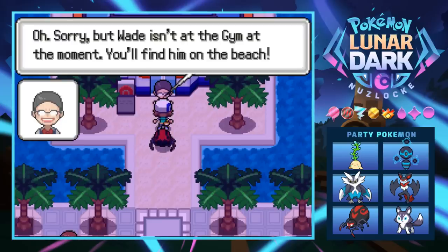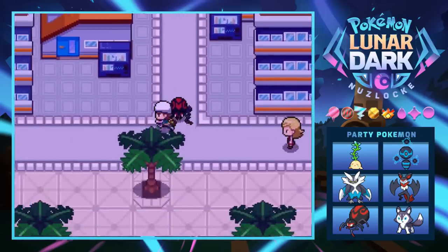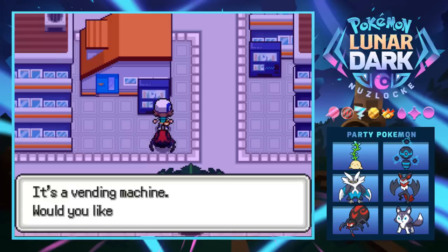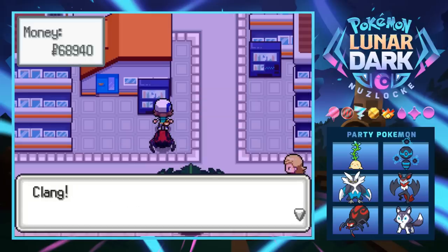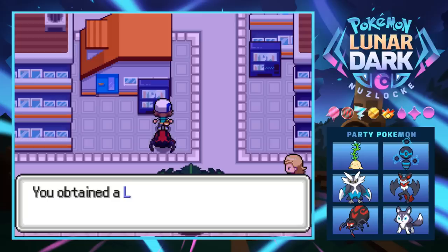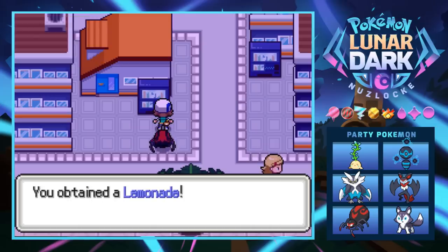Wade isn't at the gym right now — we can find him on the beach. Looks like we've got some exploring to do. There are also vending machines — we need to bring a lemonade back to the lady at the other PokeCenter because that was a quest. Let's grab a couple more lemonades since they're better than Super Potions.